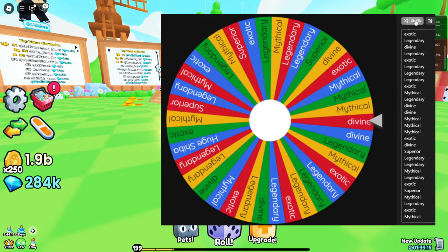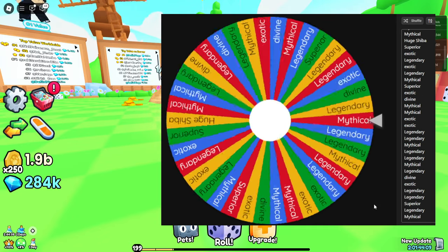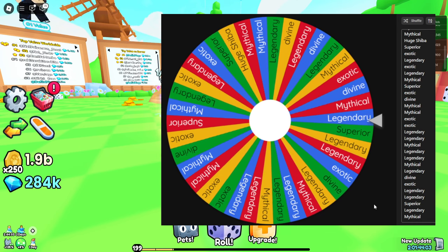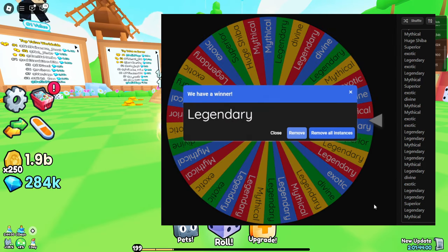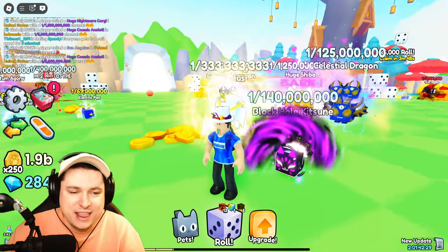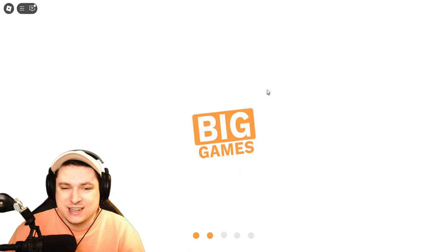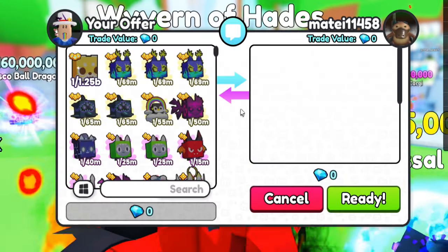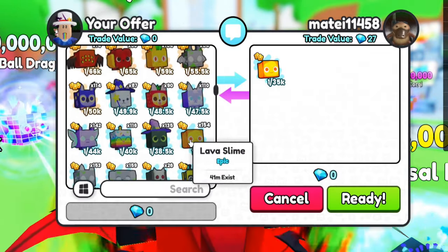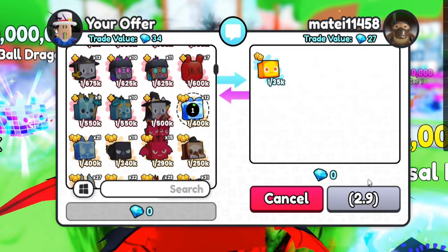Let's shuffle the whole list to make sure everything is mixed up and spin for the first time — it can be anything. He's going to get himself a legendary. This guy actually has his trading lock, so I should go to the trading plaza where everyone has trading unlocked. We finally have ourselves a trade, so I'm going to put in a nice legendary for this guy.